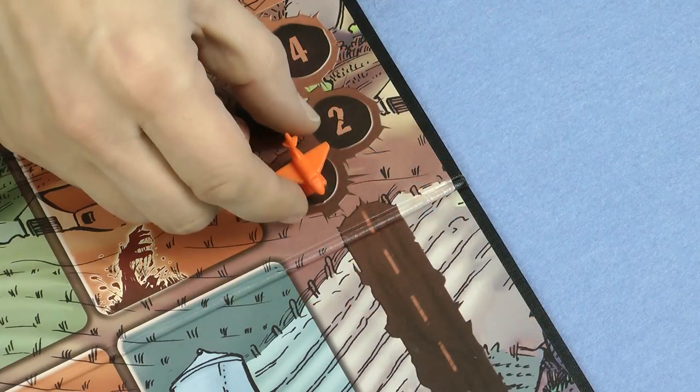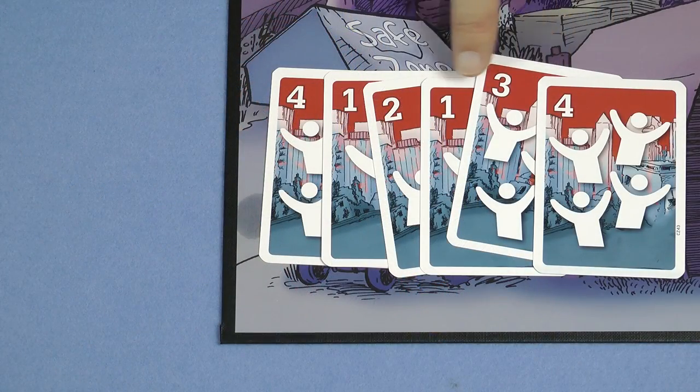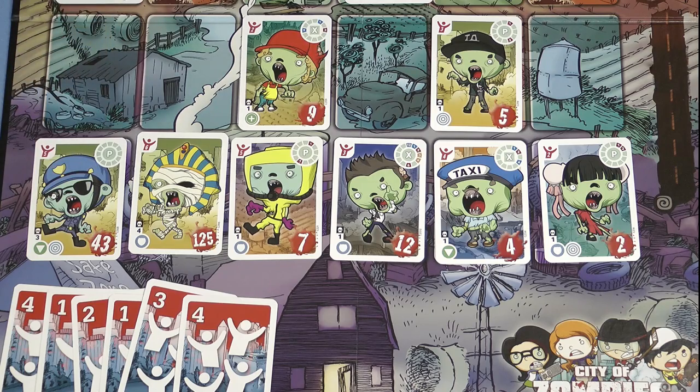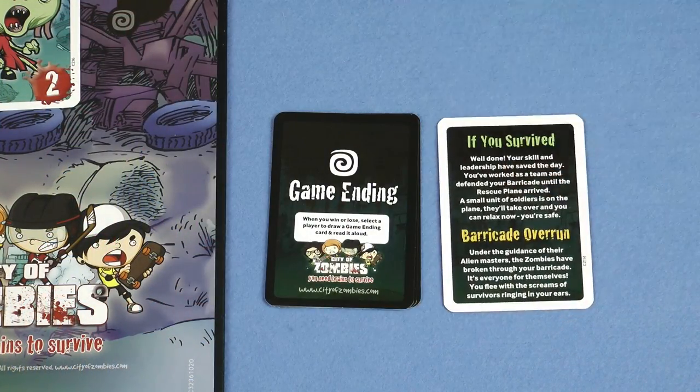If the rescue plane lands on the runway all players win. Add up the numbers showing on the survivor cards to get your final score. However, if the barricade is ever full of zombies all players lose. When the game ends, whether you win or lose, one player draws a game ending card and reads it out to provide a closing story.